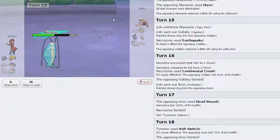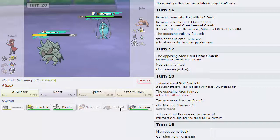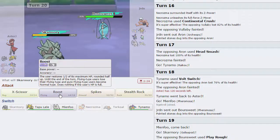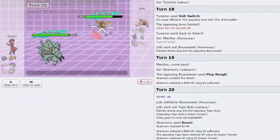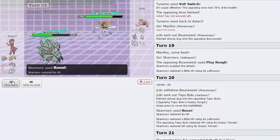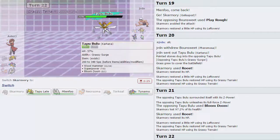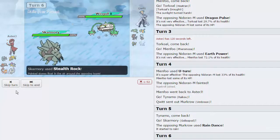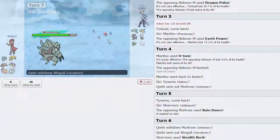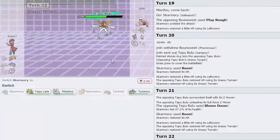This guy goes into his Pheromosa - I'm going to go directly into Gliscapod because I do not want to get hit. He goes for Play Rough - that's probably not going to take me out. I'm going to go for Roost as he goes out into Kartana. I'm going to go for Roost - he goes for Bloom Doom. I'm going to live it just fine and keep going for Roost as he goes for Wood Hammer - he does knock me out. He confirmed he is Z-Crystal and not Choiced. I'm going to wait before I make my play, then go into Raikou. This guy goes into his Ferrothorn - it's probably going to go for Hurricane. I'm going to go for Spikes regardless - he goes out into Type: Null. I'm going to go for more Spikes.